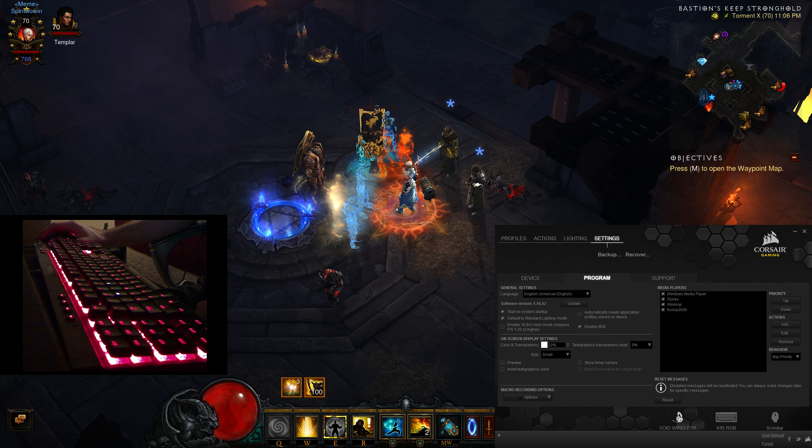You'll notice here, while Diablo 3 is open, my keyboard down here is red. The four little abilities right here are the color of your abilities on screen. They do all sorts of different things, but those are those abilities. You'll notice they blink off and on.